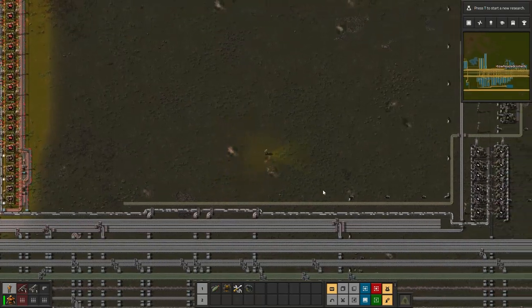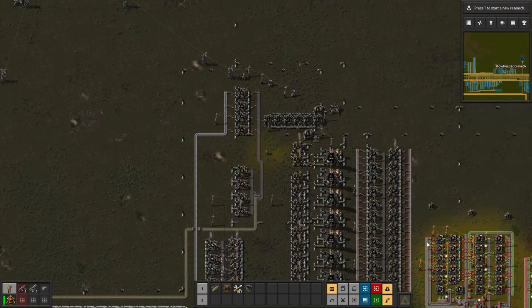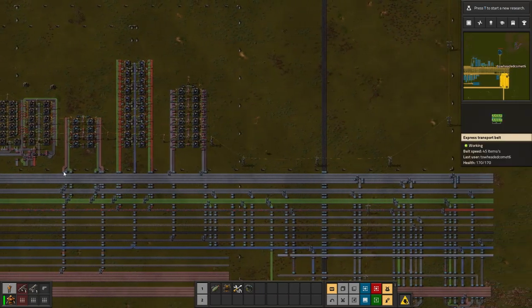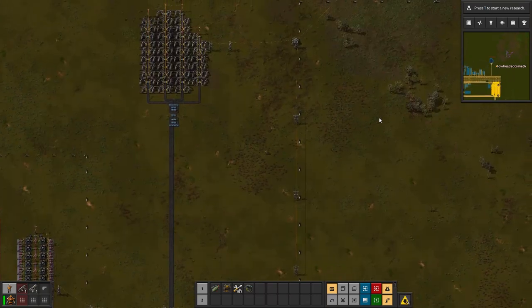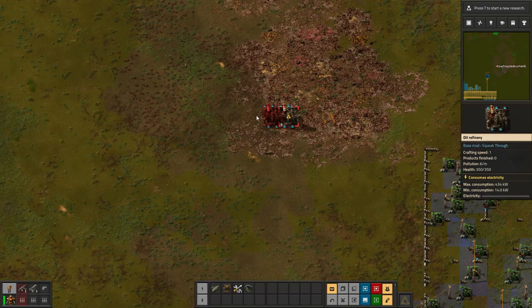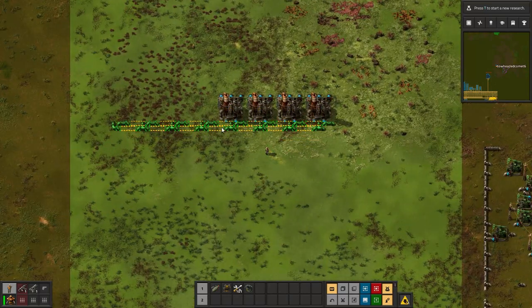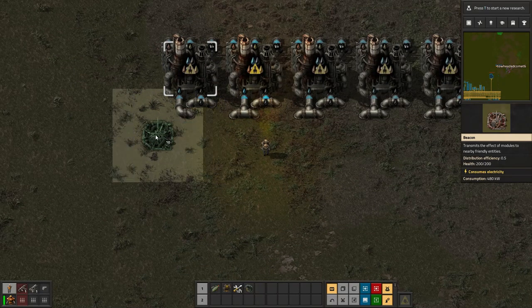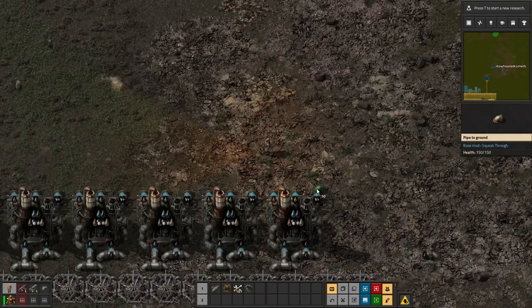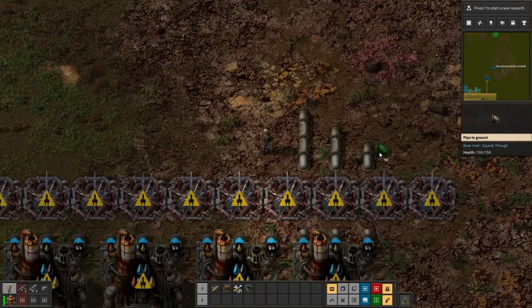I want to put in a new blue circuit build but that is being limited by my sulfur production, which is limited by my petroleum production. Before I even bother with the blue circuits I want to redo all of my oil — so instead of piping it all the way down here I want to put the oil processing right next to the oil wells. I think I'll actually build this to start using modules and beacons. Beacons can reach all of these refineries, and then if I go under I can fit beacons here and they can all connect together for power.